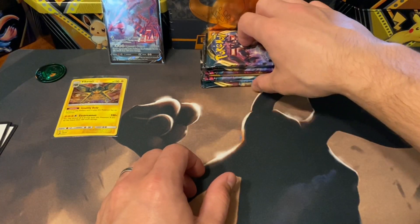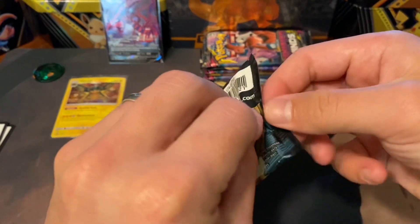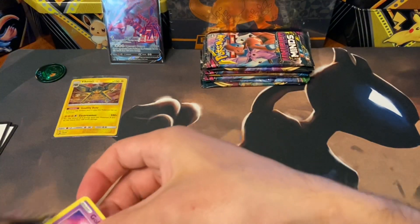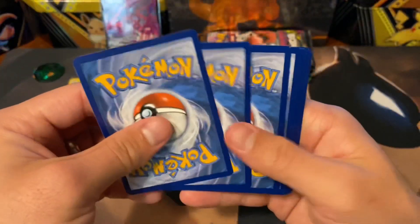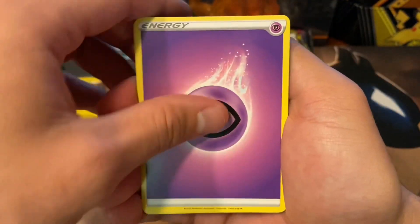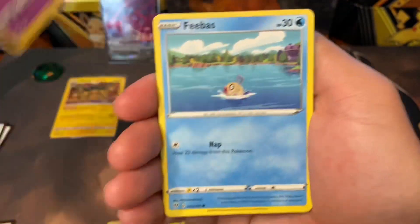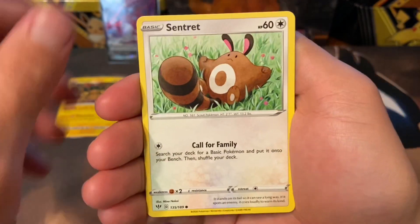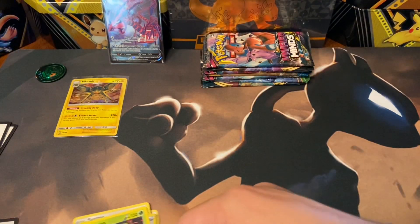Let's roll right into it, starting out with Darkness Ablaze. Hopefully it'll start us out strong — I have pulled the best card from this set, so if you haven't seen that video, I recommend it because it's definitely quite the surprise. I have been giving away my codes again since my last video, because somebody asked me nicely. If you guys truly want the codes that badly and you're willing to ask, then I'll give them up because they're probably more helpful to you than they are to me. Got a Familiar Bell and a Serena — pretty weak start.